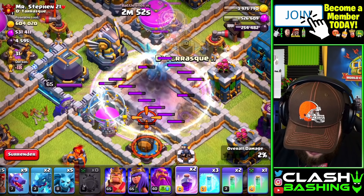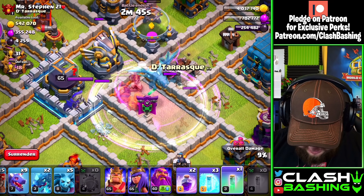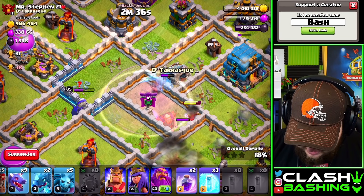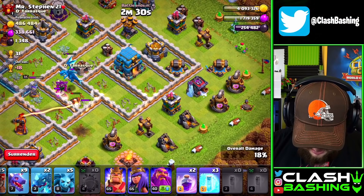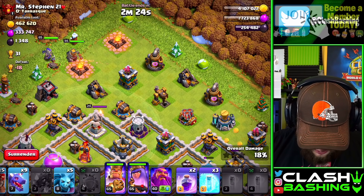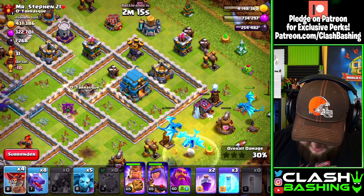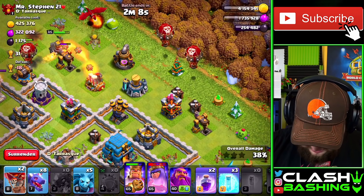Let's drop down an invisibility spell there — rage might have been a little bit too early in that invisibility, but I'd rather be early than miss it completely. We should get some damage on that electro dragon. Beautiful! I was hoping we could get the queen there but they don't want to get the queen. We get some damage on the town hall, some damage on the electro dragon, but don't quite get him down. Now let's go ahead with our e-dragons right in here, then go with our king and queen right over here. I'm going to throw one dragon right in here also.